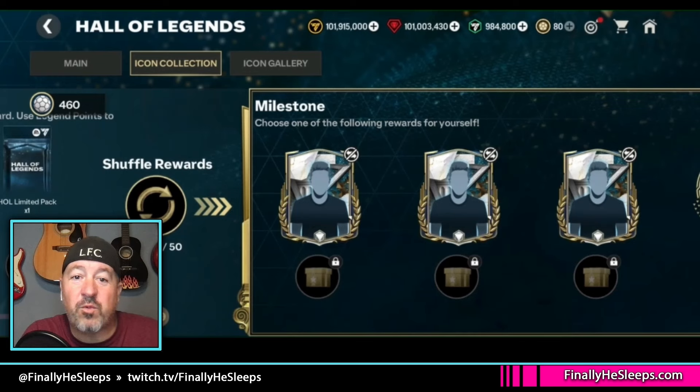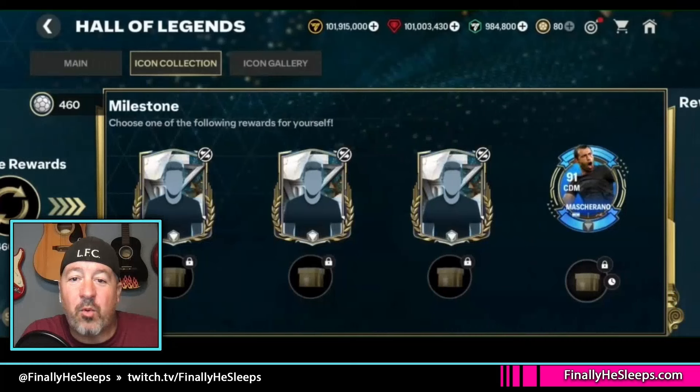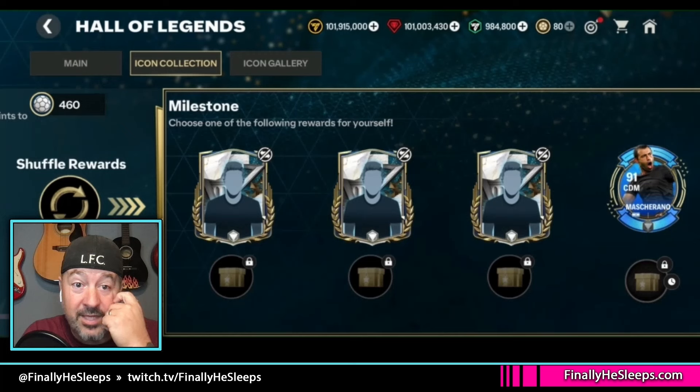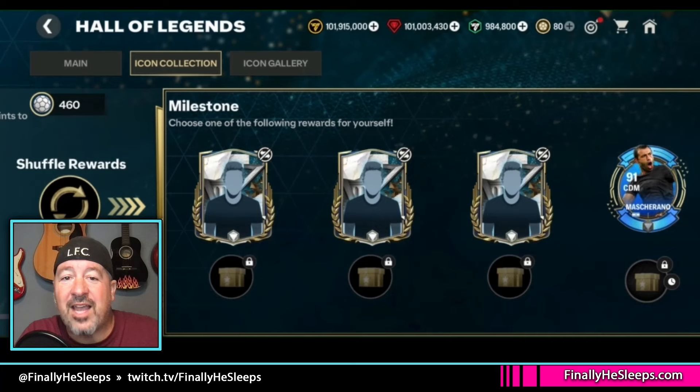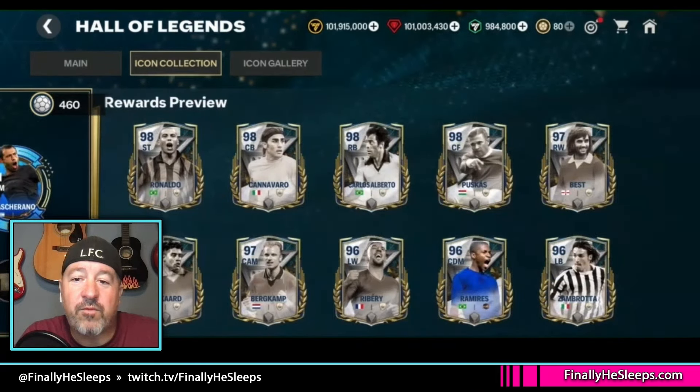You can shuffle those player tokens each day and you can also shuffle the rewards for the full milestone as well — these will take legend points. You can always just go for the universal rank player. Right now it's not showing you what these things are because you haven't reached that level yet, but once you unlock these three icons they will be available to collect.